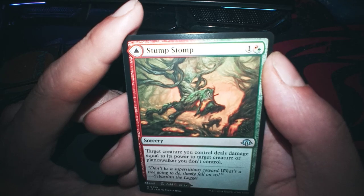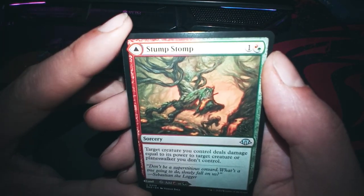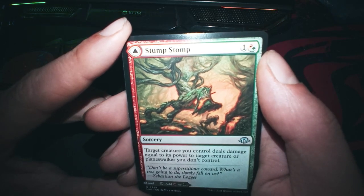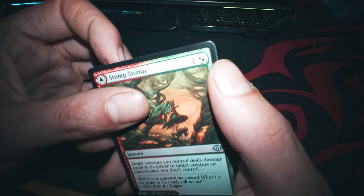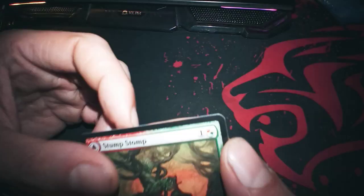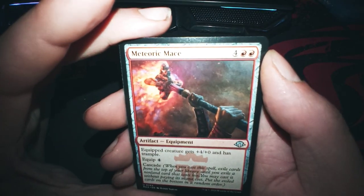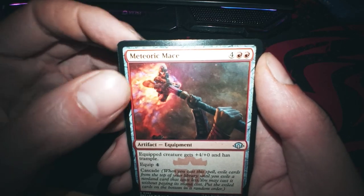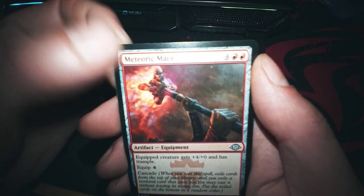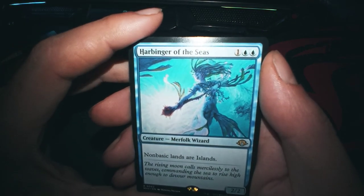Stomp Stomp — what were they smoking when they chose that name? It's good for two mana, and we have the land on the other side. That's Meteoric Maze — plus four, plus zero and trample. Why not? This one is a good card.